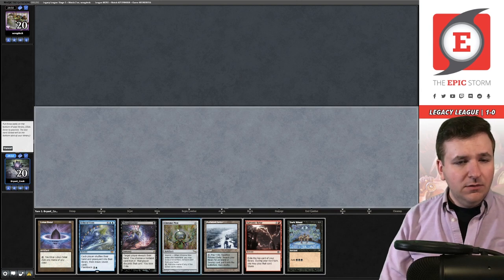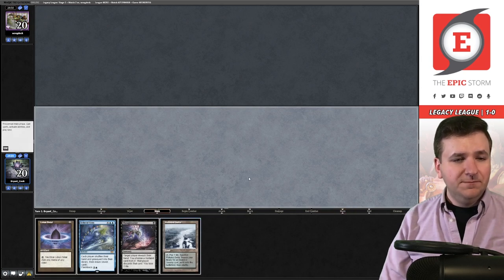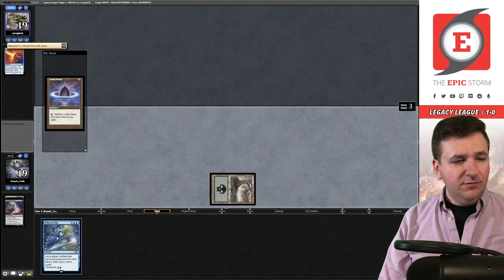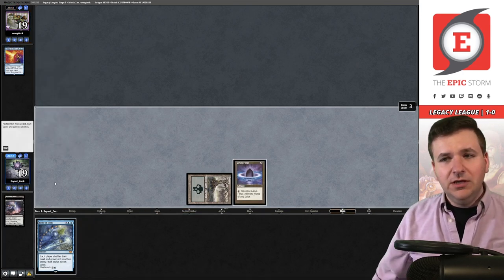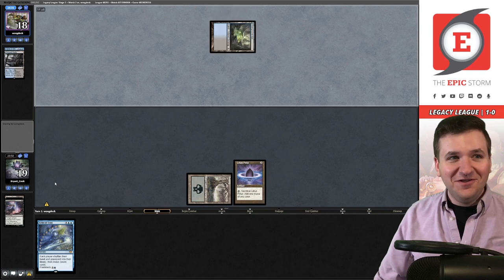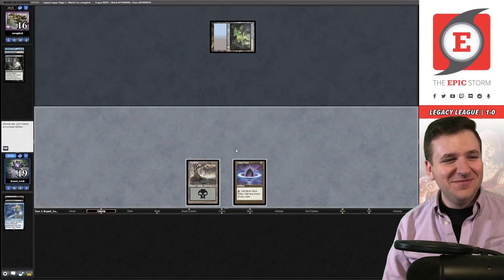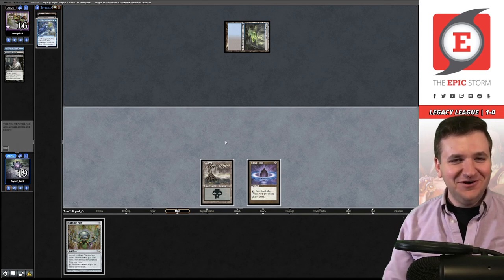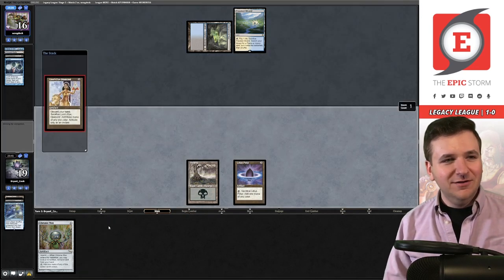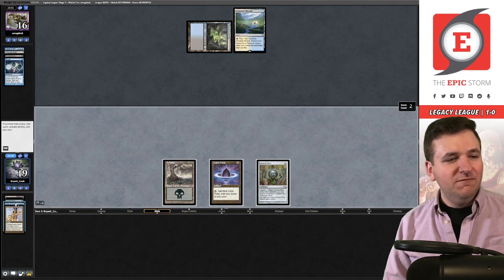This is just better. Bottom, bottom. Now we need to draw a Lion's Eye Diamond but at least we have early protection. Grab a basic Swamp. Thoughtseize — they're going to Force, pitching Brainstorm. Play out the Lotus Petal in case they're a discard deck. It could be Doomsday, we don't know. Include Delta and it's Underground Sea — past the turn. They did not shuffle — there's a Diamond, they're forever. Play out the Chrome Mox for storm and metalcraft, sacrifice for triple blue, flashback Echo.